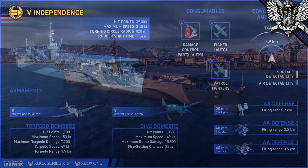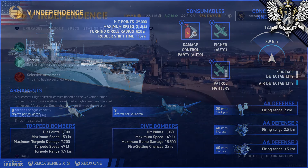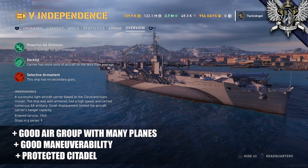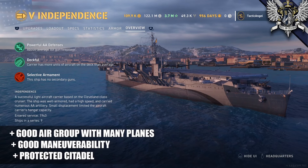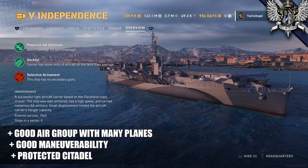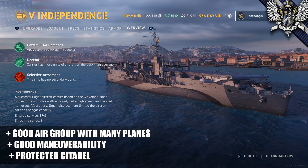As far as the Independence in-game, it's a premium carrier at tier 5, and right now it is the only US Navy alternative to the Ranger, which begs the question how she compares to the tech tree American carrier. As far as strengths go, the Independence has a pretty strong air group with access to a pretty respectable amount of planes, with great access to HE dive bombers. Those are generally the bread and butter of American carriers, so it's a good strength to have. She couples this with a well-protected citadel and a pretty good ability to get around the battlefield without being spotted.